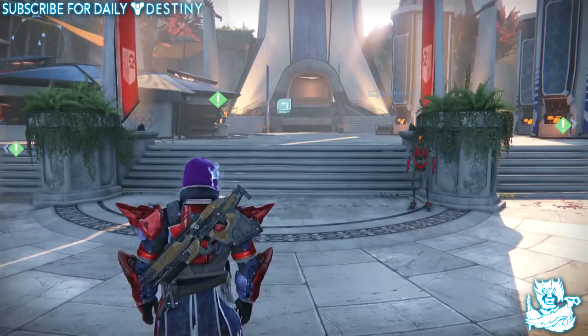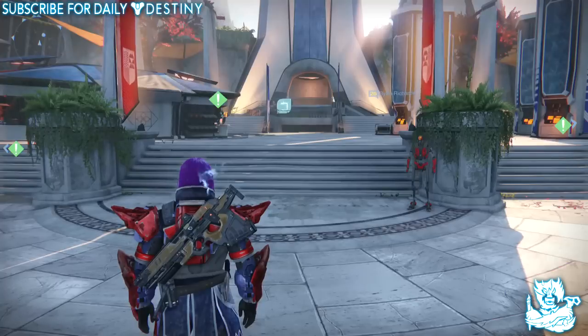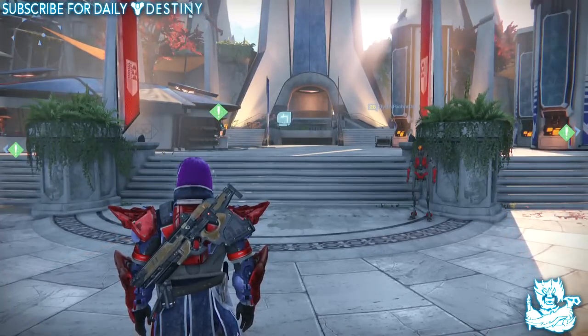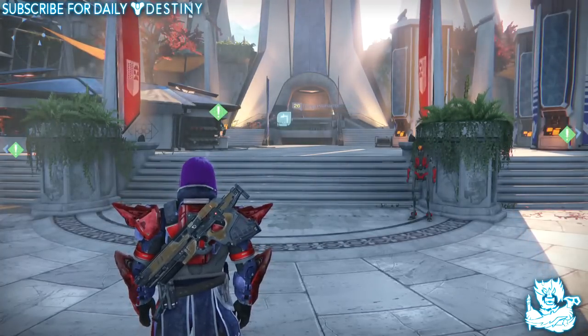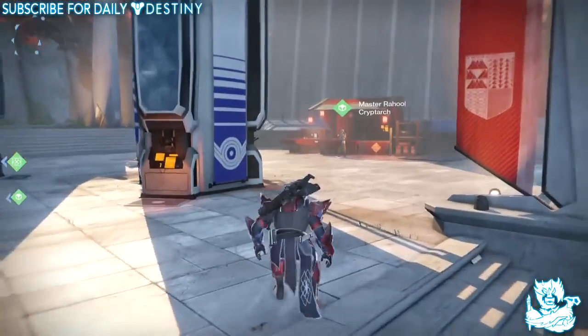What is going on guys, it's your boy DPJ here today with another Destiny video. In today's video I'm going to be opening five exotic engrams on my new level 30 Titan — my newest character creation. There are quite a few exotics I still need for this character, hence why I'm opening them on this character.